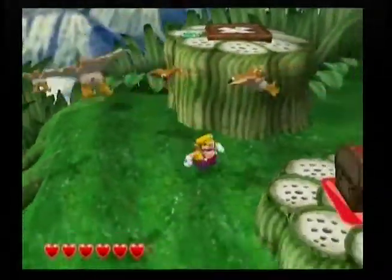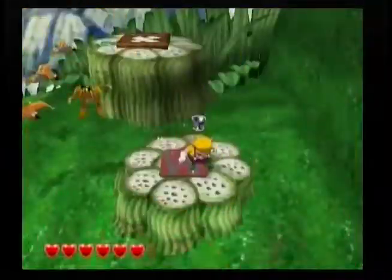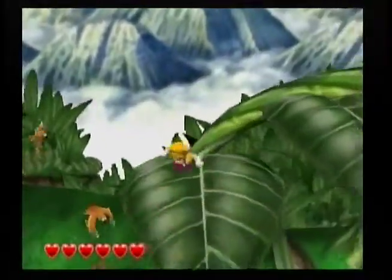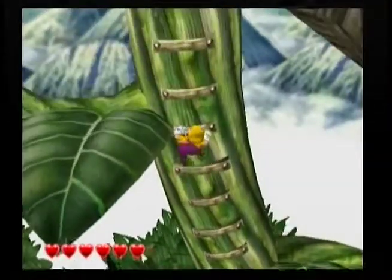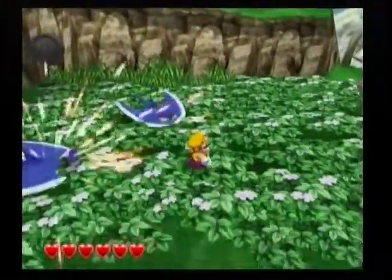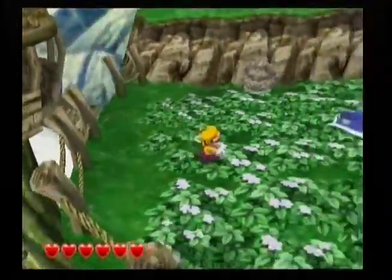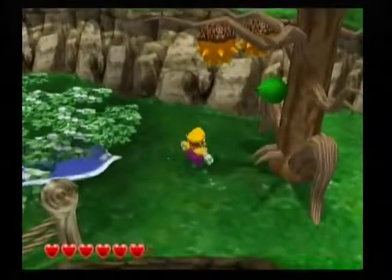But where does the yellow treasure switch go, I wonder? And this is... a nice goblet. Maybe it's higher up here, but that would be annoying because we'd have to go all the way back after we find it. Kind of just skipping over the enemies - they're kind of annoying.